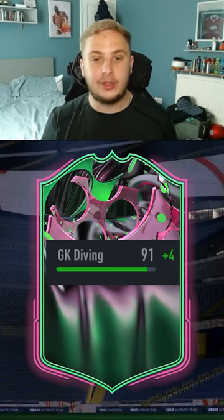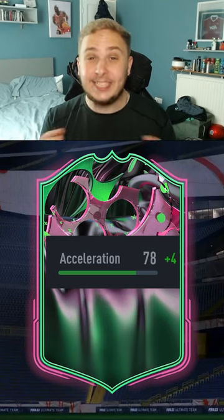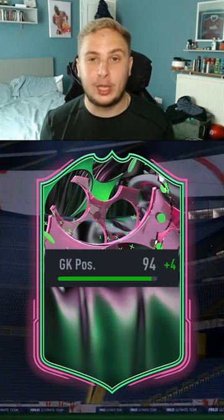You can give him 95 diving, 95 handling, 90 kicking, 94 reflexes, 82 acceleration, and 98 goalkeeper positioning.